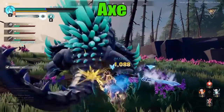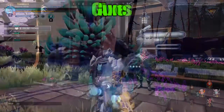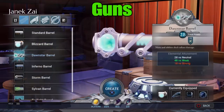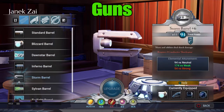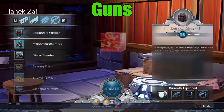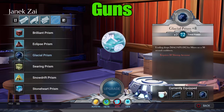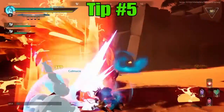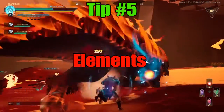After a little bit of playing you unlock the guns. The guns have a whole bunch of different customizations and different elemental orbs you can attach to them, which brings me on to tip five: elements.